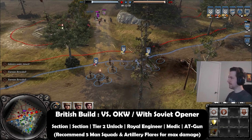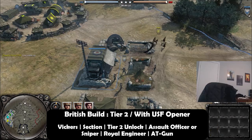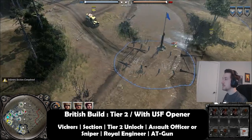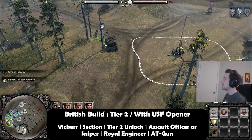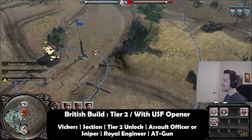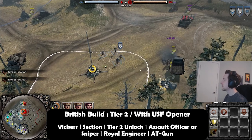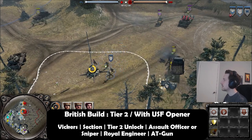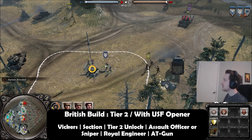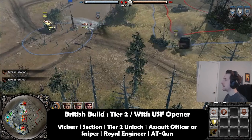The third build ties really well with the USF. The US forces have debatably the best punching power early when it comes to pushing against people with riflemen. With this build, you're going to want to go a Vickers, an infantry section, and then go into tech — just getting some bare essentials. You'll have your machine gun to suppress, two infantry sections to help the USF cover flanks and push with them, and then tech.